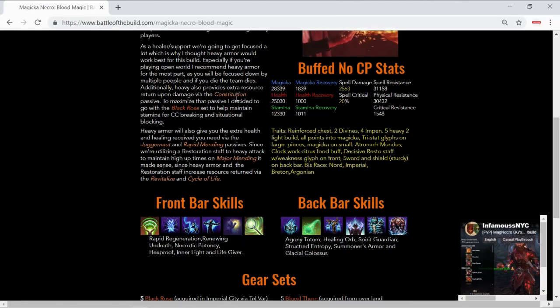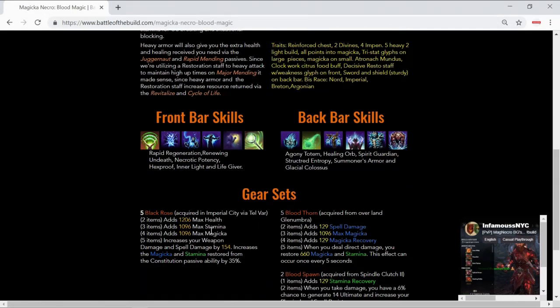I liked Black Rose particularly because it takes advantage of the Constitution passive, which returns stamina and magicka every four seconds when you take damage. As a healer, the moment people see you healing they're going to focus you — you're the primary person keeping your team alive. You're going to be taking damage, so you want a healthy amount of regen to spam abilities when necessary, enough HP to take an ultimate or two and come back, and good physical and spell resistance so you don't go down. Black Rose also increases your max magicka and stamina restored from the Constitution passive by 35%.